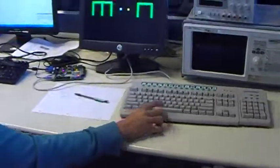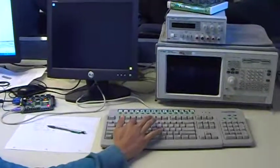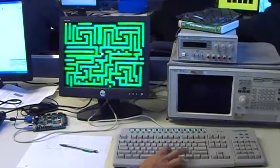You press N to get the blank maze, just to paint equations, and then you press R to reset. And M is the hard maze.